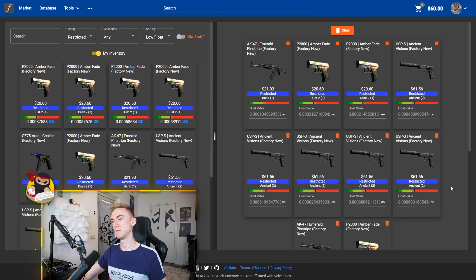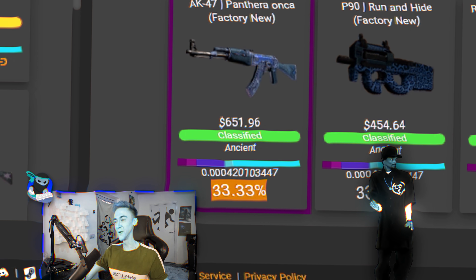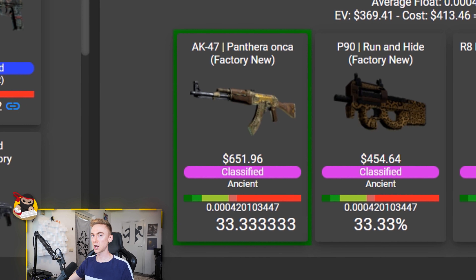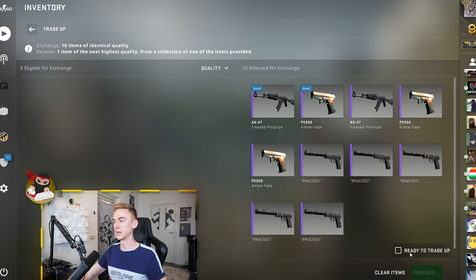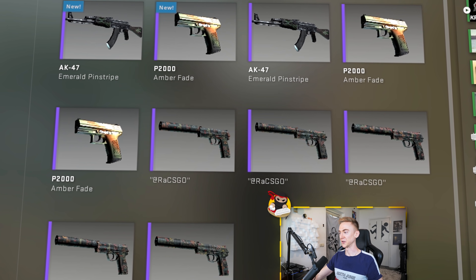But depending on how risky I want to make it, I could even craft 420. I could get the 420 — I feel like we need to do that now. It's only a 33.33 recurring percent chance, obviously a third, which is less than I had originally planned for. But seeing this float, I can't say no. So after having checked the floats and double checked them and triple checked them, this is what the contract is going to look like.